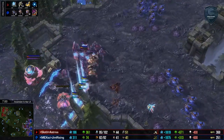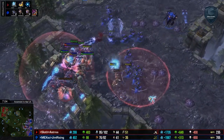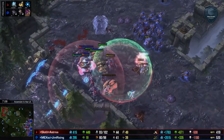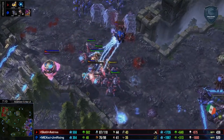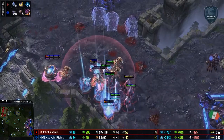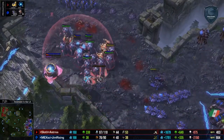We do have the Observer going to kill off a lot of this creep, making Astraea's push much, much more powerful. Good concave here by Gem Rising, very smart to pull back here — does avoid the Time Warp there. And some good forcefields, very nice positioning by Astraea. He is working his way towards the natural ramp forcefields, keeping the Hydralisks from getting a decent concave.